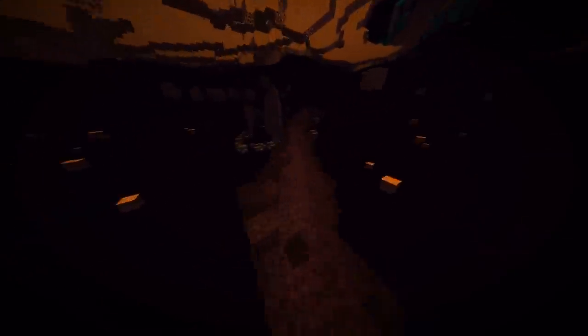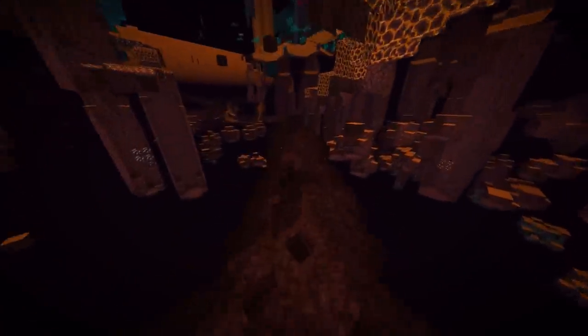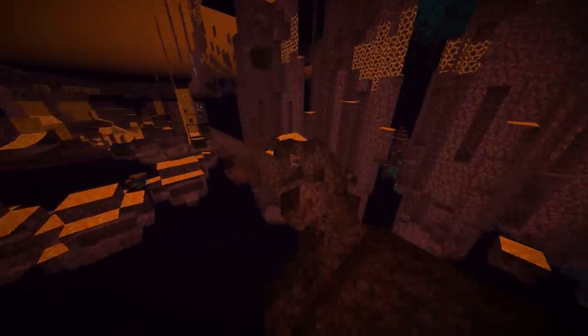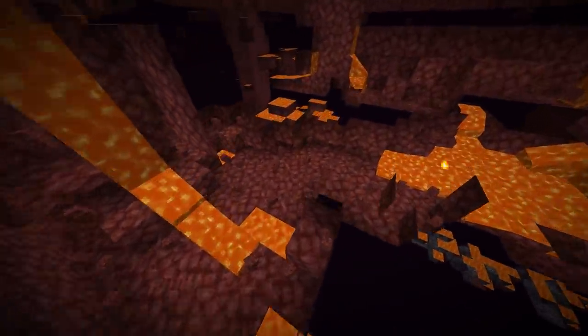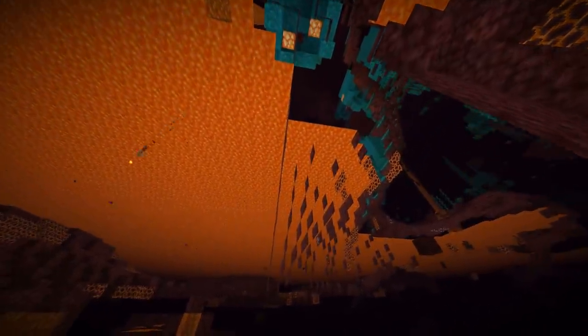I would still recommend bringing fire resistance potions to bring lava damage to zero. I started the mine right over here and it goes in a couple of directions — it didn't go for that much longer and was actually pretty quick and easy to make because I have such a good pickaxe with Efficiency 5. Throughout all of these tunnels I found about six or seven ancient debris. This was about the end because I kept running into lava and was under a lava lake, which was not fun. But after all this mining, I found about five or six ancient debris.